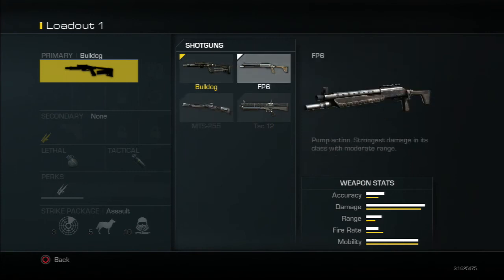Now let's move on to the FP6, which is the pump-action shotgun — one of the two pump-actions. It's got the strongest damage in its class. It's pump-action with a pretty decent fire rate, and it doesn't take too long to pump like some guns do. It has a pretty decent clip size as well. And it's probably the best shotgun for hip-firing — keep that in mind.